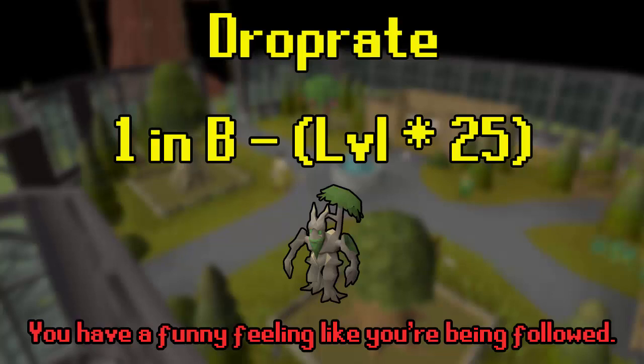Unlike other skilling pets where base drop rates are very high, like fishing or mining, levels have more of an impact on the pet chance in farming because the base chance on many things is quite low. If you reach 200 mil and still don't have the pet — which is extremely unlikely — it becomes 15 times more common from all sources. With the methods I'll share, it's highly unlikely you'll ever reach that XP even in your Old School RuneScape lifetime.